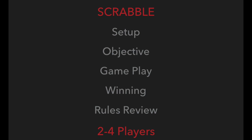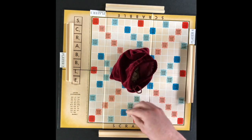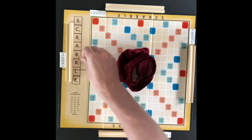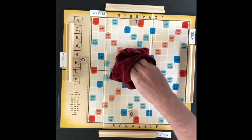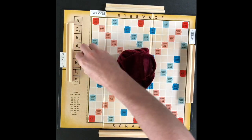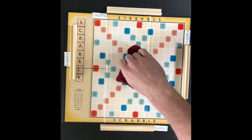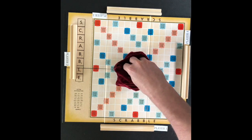The game is played with two to four players. Each player will draw one letter tile from the tile bag. The player with the closest letter to A will get to play first. Player three is closest to A and will play first. Players return their letter tiles, the bag is mixed up, and each player will draw seven letter tiles to start the game with.